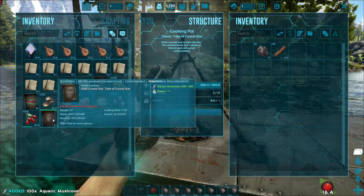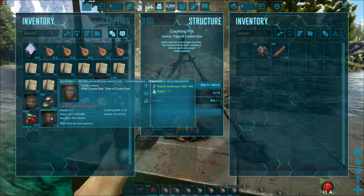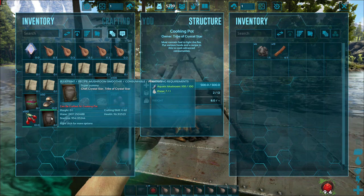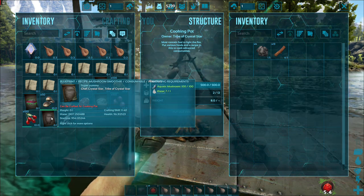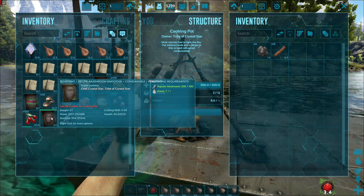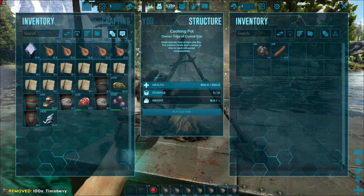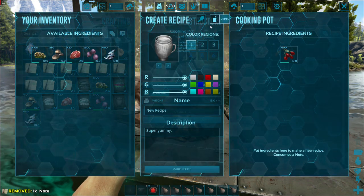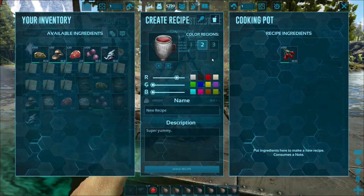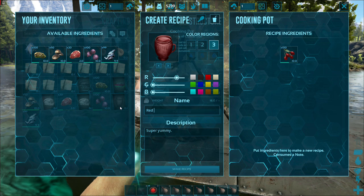Make that recipe and take these guys out - look at this: almost 2,000 water, which is crazy good, almost 100 health, and 1,000 stamina as well. Now let's compare it. We'll throw in those tinto berries - go to drink again, make it red - we'll call this red smoothie.